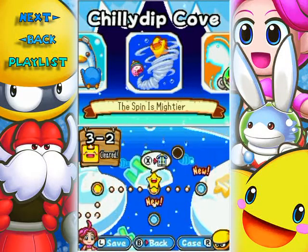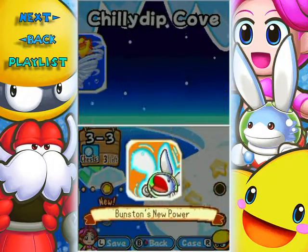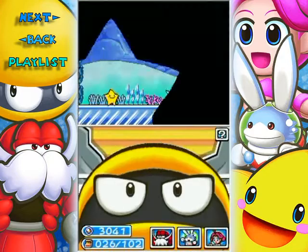Hello everyone and welcome back to the walkthrough. Let's start 3-3, Bunston's new power. Oh yeah, Bunston becomes even more powerful.